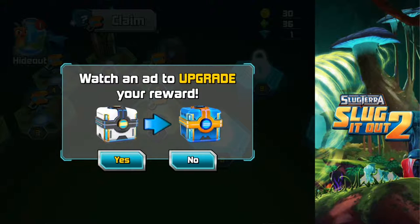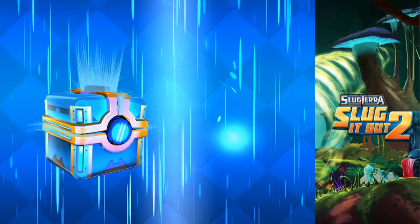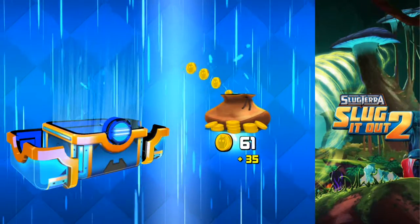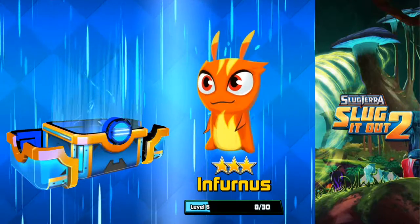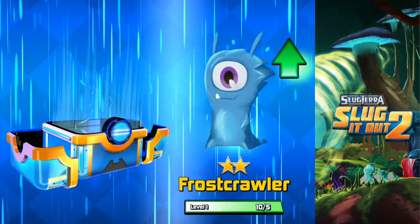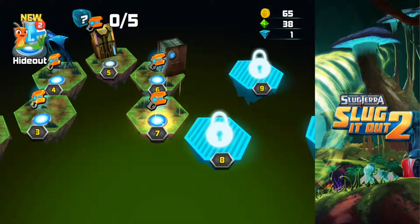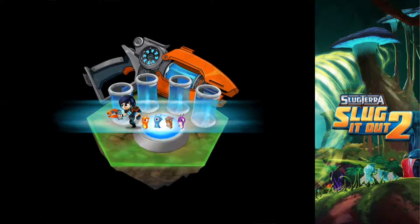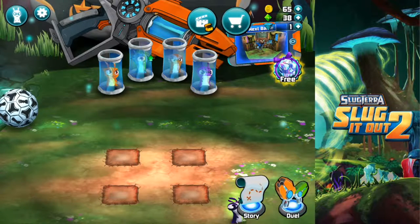Oh, we can claim — 'Watch an ad to upgrade your reward.' I'm going to do that real quick, I'll just skip this out. And we're back guys. You've received a free gift — I upgraded it by watching that ad. A lot of coins, that's good, we need that for leveling up. Gems — also good. And Infernus has got some XP, Frost Crawler — nice, that's great. And Fletrolinkus. I'm going to go back and upgrade them because I think we're going to need them. Maybe change the slugs up a bit.